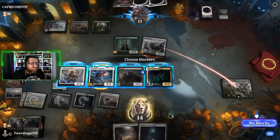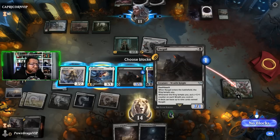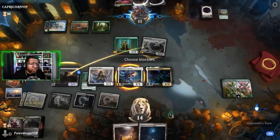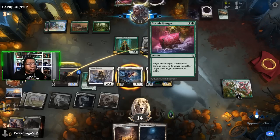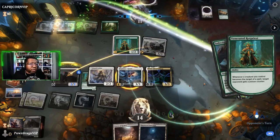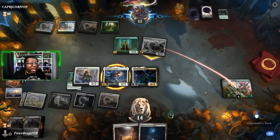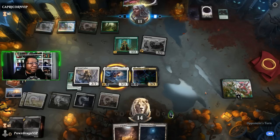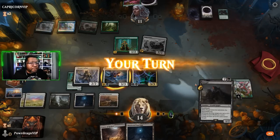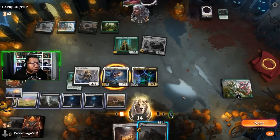If we block with the deathtoucher that seems okay I guess - they can force the opponent to use that to kill this if they want to keep the Juggernaut. They had an infecting fight too - oh that hurts. That sucks honestly, that hurts a lot. That did not quite go the way we wanted, unfortunately.